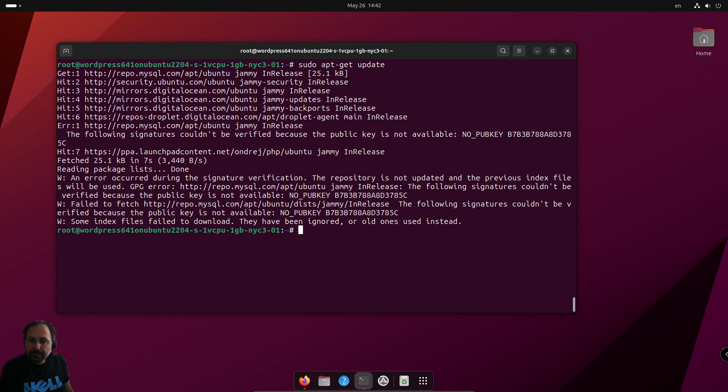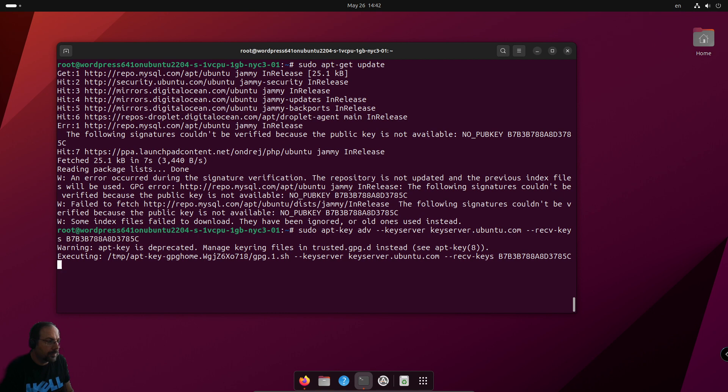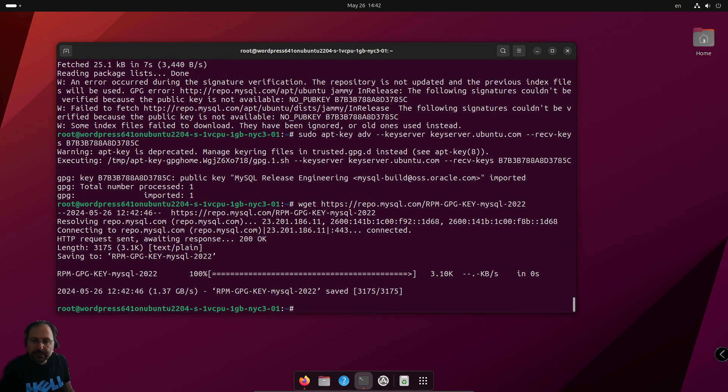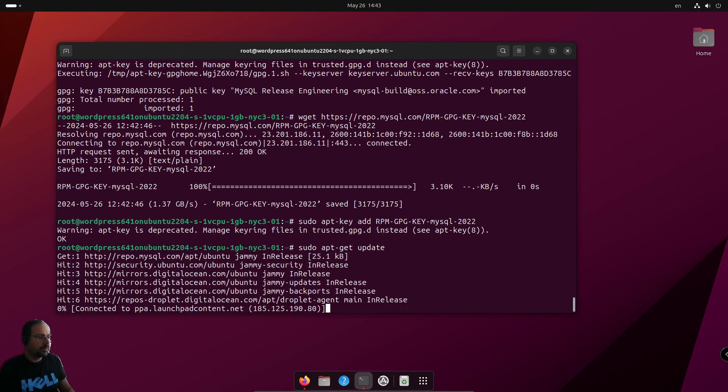Open your terminal and run the following command. It's executing. The public key for MySQL release engineering has been imported. Now we are getting the GPG key, we will add this key into the system, and we will update again.